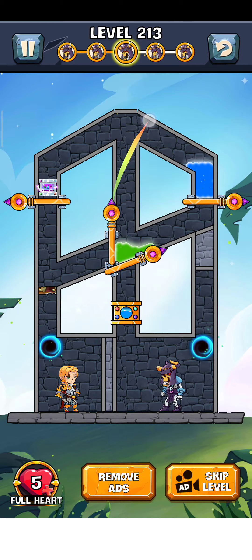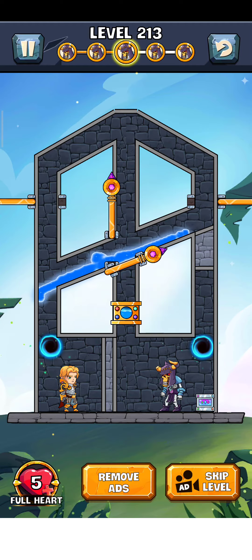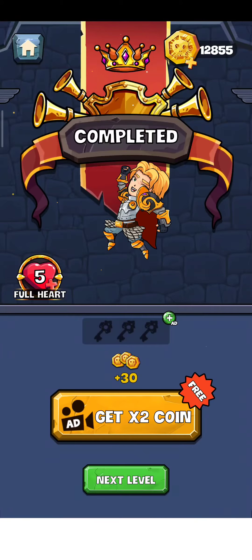First of all, just swap this pin here and destroy this iron rod, and now just swap this electric, then release this water. Now they fall off and they are destroyed by the electric. And there you go — the level is complete. Now just tap on here for the next level.